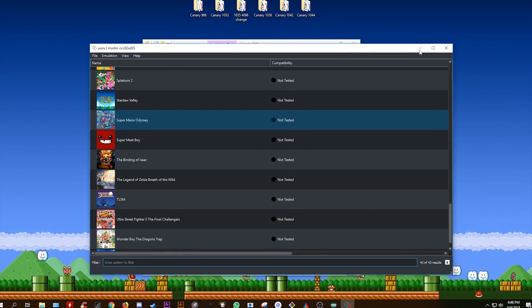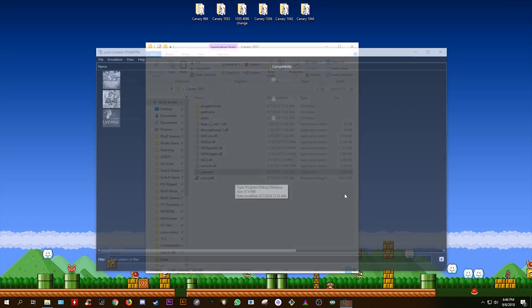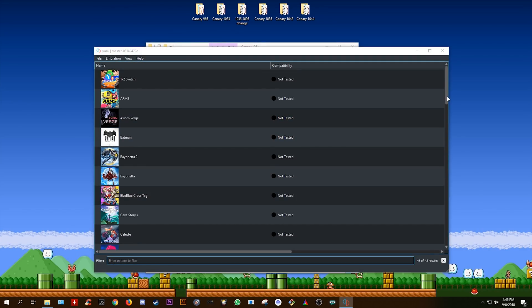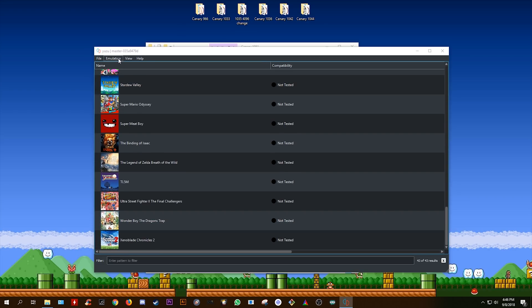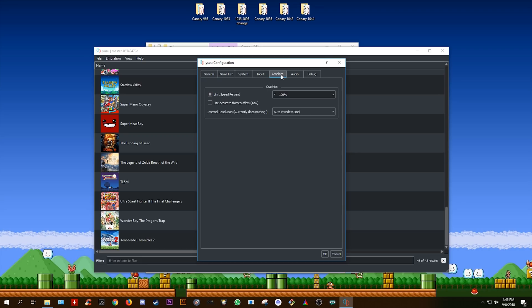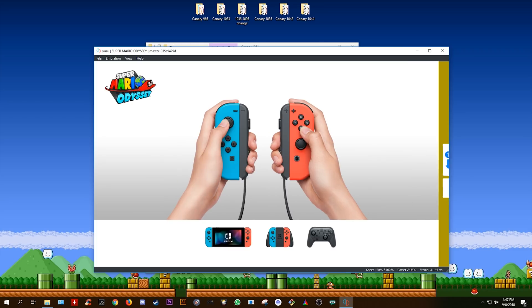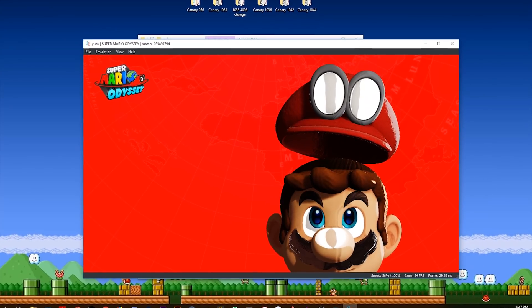So now I'm going to stop emulation, close this build, close off Canary 1045, and load up Canary 1051 to see what performance is like there. I'm going to come to Emulation, Configure, and show you that I am using all of the same settings for Yuzu itself. Next we're going to reload Super Mario Odyssey and get ourselves back into the main title or continue screen.